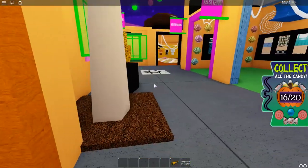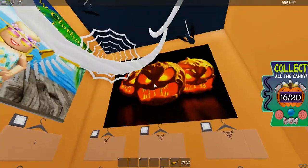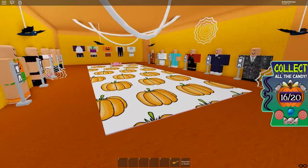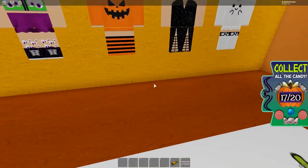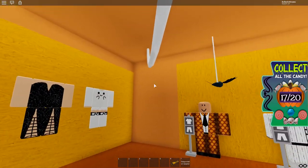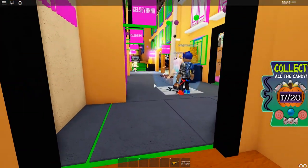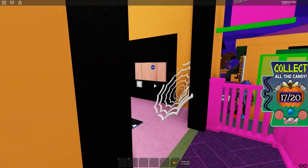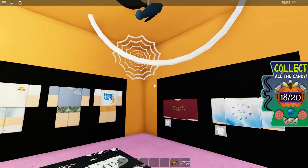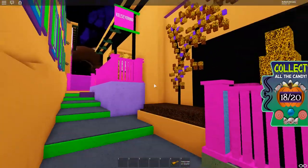I believe we already went into this room when we first spawned in but it doesn't hurt to check again — I still don't see anything. Let's go into this room. Oh, there's a candy right in the middle of the room — let's collect that one. Just three more to go. Let's go to the next room. We're going to take a left to this street and go into this store. Oh, there's one right by the ghost — let's get that one. Just two more, guys — we're doing great.